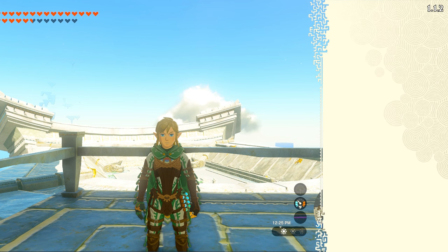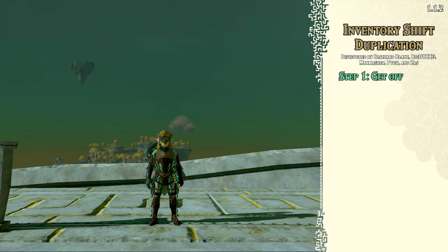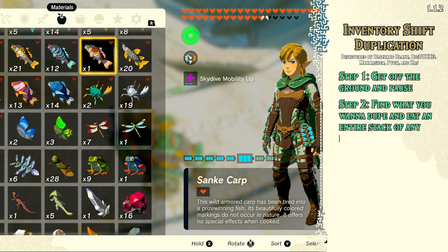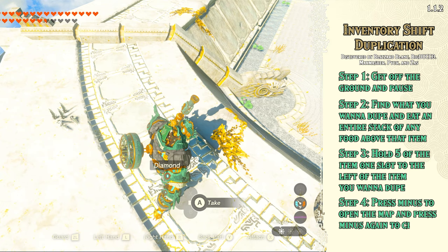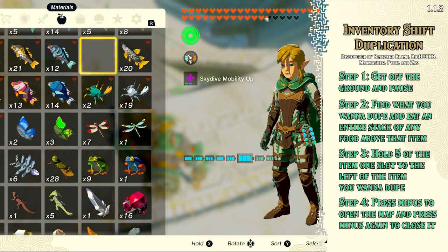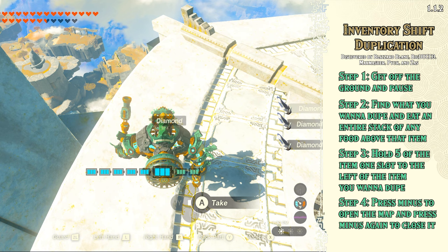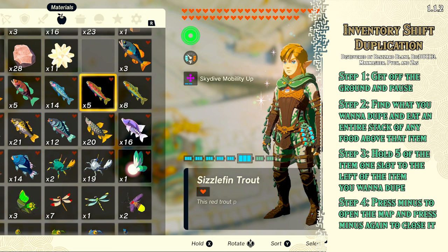I'll also teach you the inventory shift duplication glitch because it's the only way to duplicate creatures in 1.1.2. Step 1: Get off the ground and pause — you can do this by shield surfing, paragliding, or sitting in Minoru. Step 2: Find what you want to dupe and eat an entire stack of any food above that item. Step 3: Hold 5 of the item one slot to the left of the item you want to dupe. Step 4: Press minus to open the map and press minus again to close it. If done properly, you will have duped the item you wanted without losing the item to the left of it. There are many caveats though — you have to eat an entire stack to leave a hole in the inventory, so you will lose some items. You can only dupe an item you have less than 5 of, but you can drop extras and dupe a few more. This is worse than the Tobio's Hollow Chasm method in almost every way — the only benefit is that you can dupe living things like fairies and creatures.